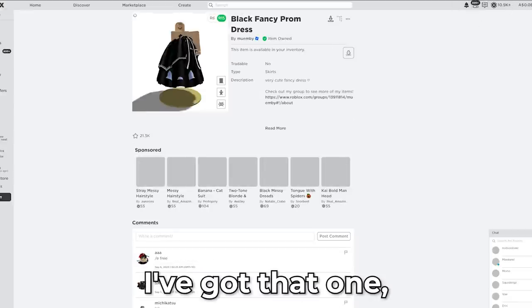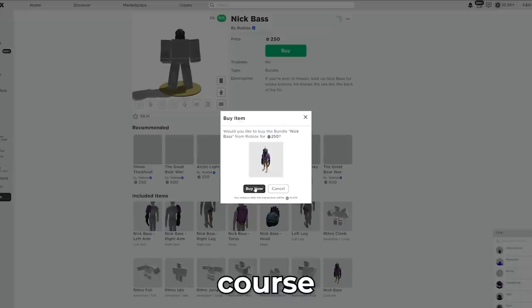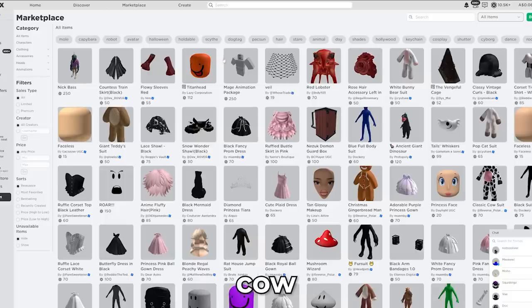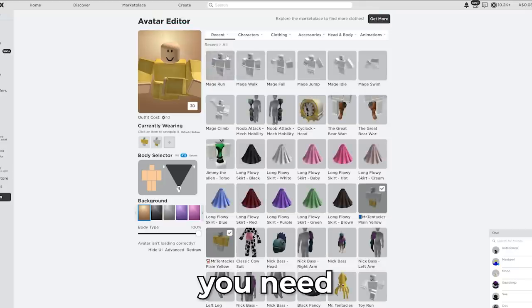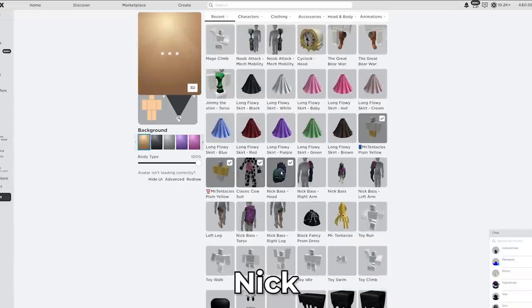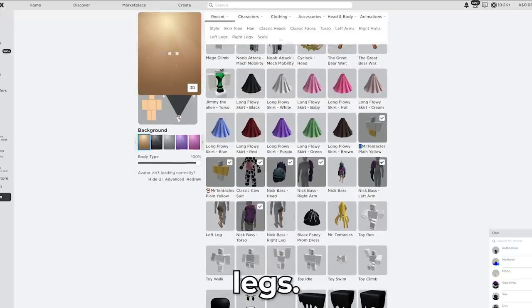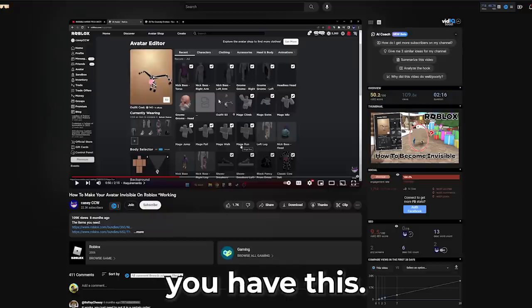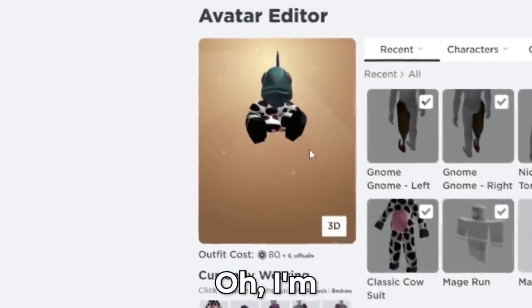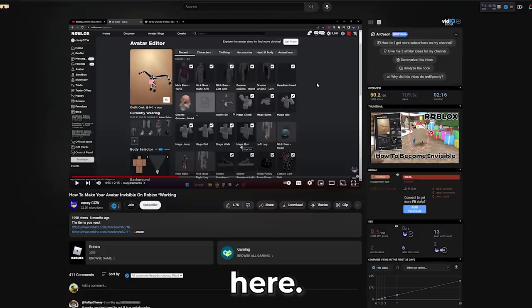Once I've got that one, you need some sneakers. The thing already knows what I want to buy — of course I want to buy Nick Bass. You need a Mage Run, classic cow suit, Nick Bass head, arms, torso, then you need legs — the gnome legs. Now once you have this, you get the skirt on. I'm already looking stuffed. So you get the skirt on, the entire mage thing, and shoes.